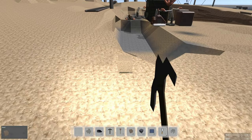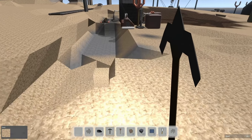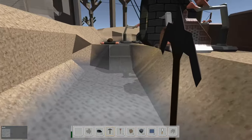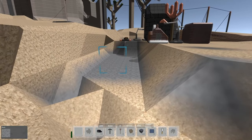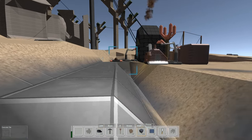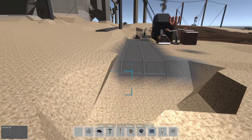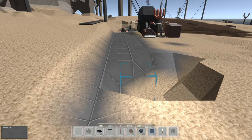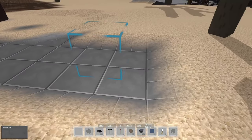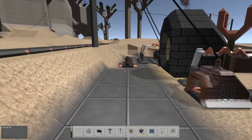Our goal as the outpost engineer is to set up some production and eventually set up a portal back to Earth so they can bring colonists over. I'll have to review the first episode to be sure. I'm holding down the control key and left-clicking, and it's dropping all this concrete down super fast - that is awesome. We've got a nice foundation here. We are chewing up concrete blocks but we've got them automated and I still have almost 300 in my inventory.